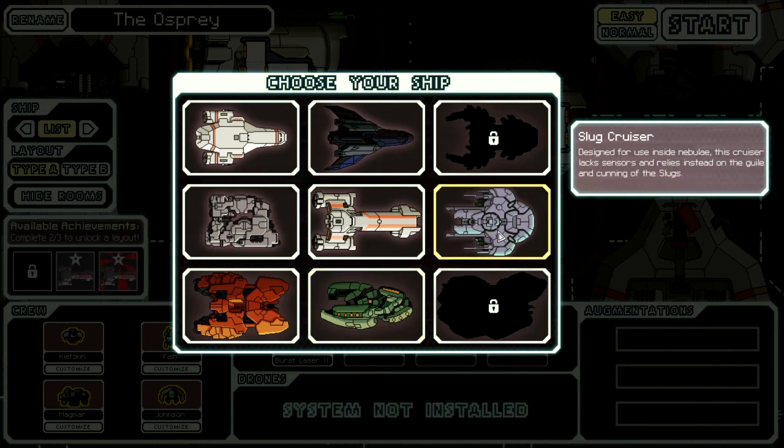I'll tell you right now, I do not have the B layout of the Slug Cruiser, I do not have the B layout of the Rock Cruiser, nor do I have the B layout of the Stealth Cruiser. I'm trying to get them — it is not easy. These ships have some very difficult objectives to do.